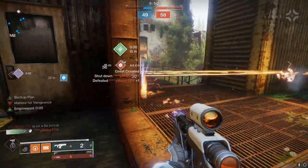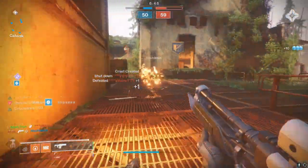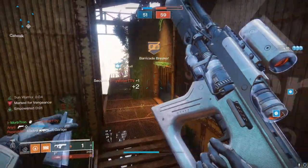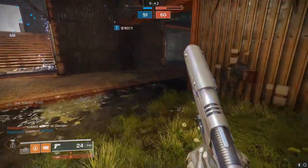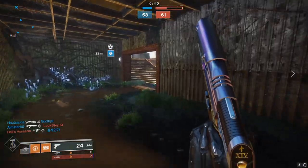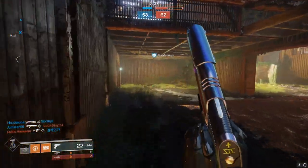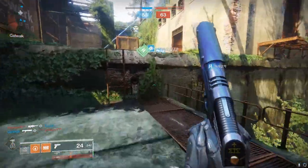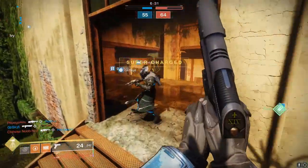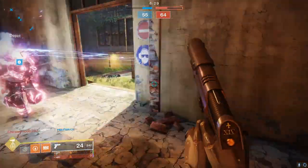But now, everything spawns with special ammo, and special ammo is dropped off of kills. Running a double scavenger for your special weapon drops so you get three rounds for your sniper, fusion, or shotgun makes even rolling sidearms back to their Destiny 1 days — spawning in with special ammo — kind of pointless.